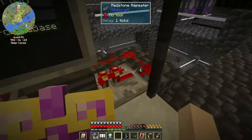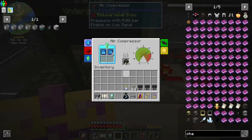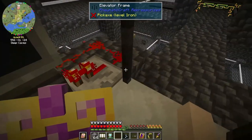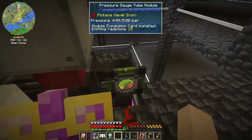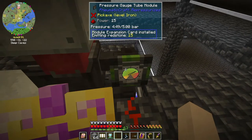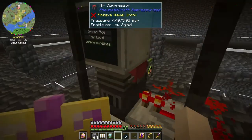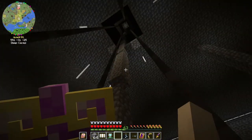Okay, how much did it use? Nothing. It did drop from 4.68 to 4.49. So technically, it didn't even use a charcoal to go up and down. That's pretty cool.